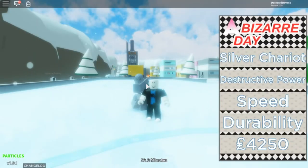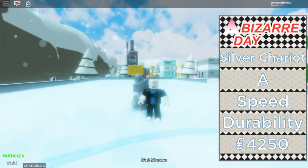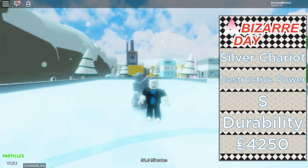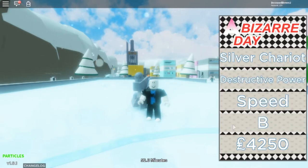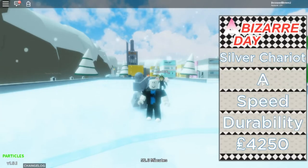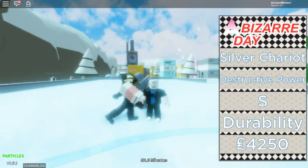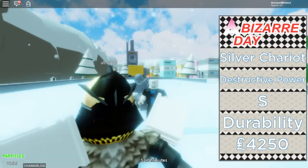So its stats are pretty good, but I think they are way too high. Its destructive power is A, its speed is S, and its durability is B. I don't understand that because in the show, I believe it's destructive power C, speed A, and durability B. I can see them increasing it, but I feel like they should have increased the durability as well if they're going to increase the destructive power and speed. But other than that, I really have nothing wrong with the stats.